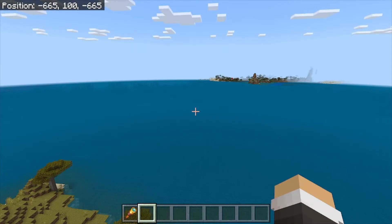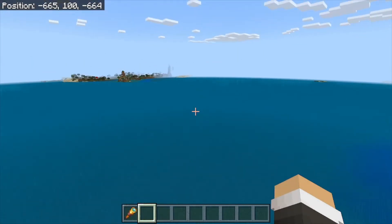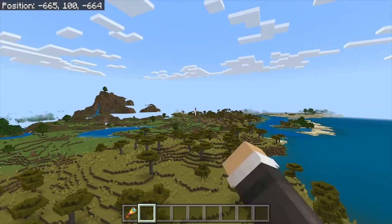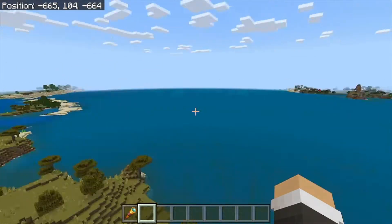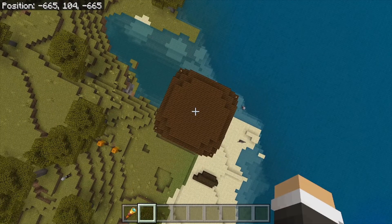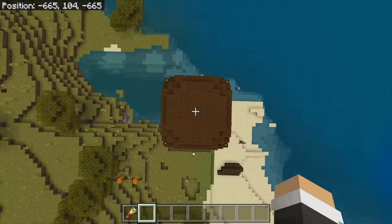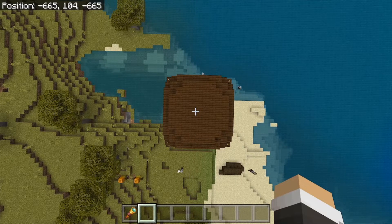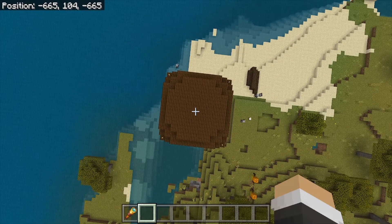Pillager outpost number three is not far across the ocean here from Spawn. It does have a village right here next to it. One of these villages has a stronghold that is not far off the shore — your stronghold is only maybe 1,500 blocks from Spawn. This pillager outpost is at negative 665 on the x-axis and negative 665 on the z-axis. That's kind of crazy — negative 665 and negative 665.